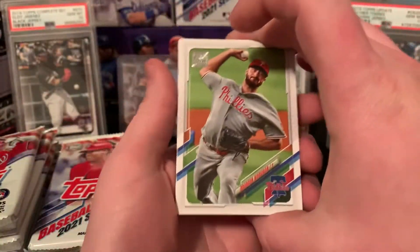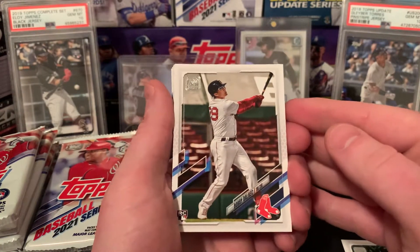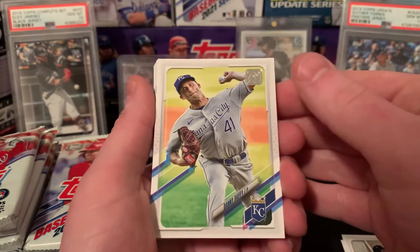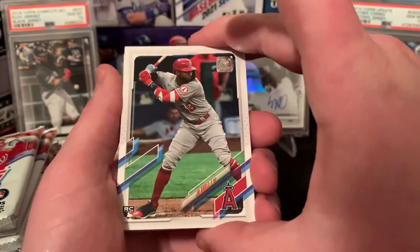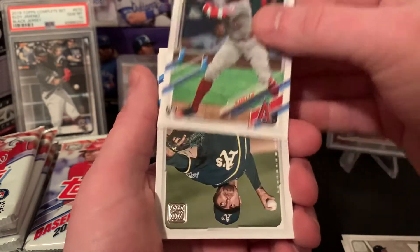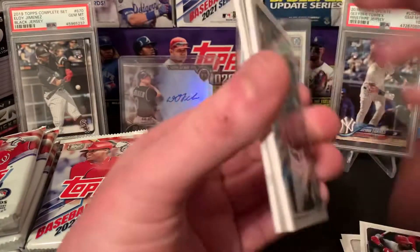We got a Brandon Workman, Bobby Dahlbeck — that's going to be my first Dahlbeck I've gotten, definitely will take that one. Danny Duffy. Joe Adele — let's go, that pumps me up! Two rookies. Have not gotten a Joe Adele or a Dahlbeck yet, so definitely like that. I think Joe Adele is going to have a big year.